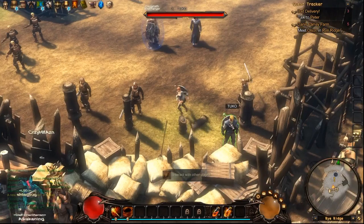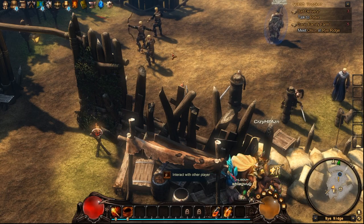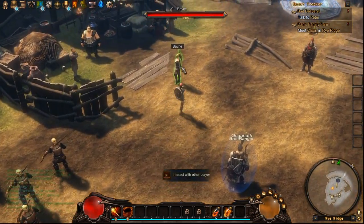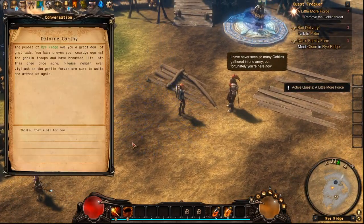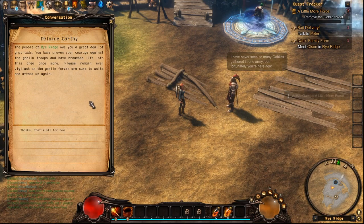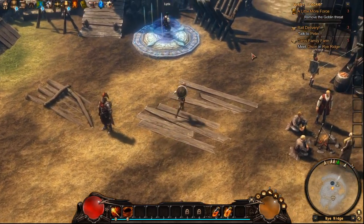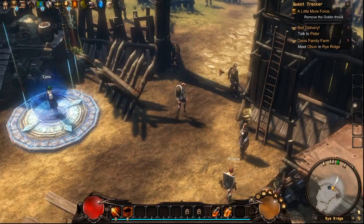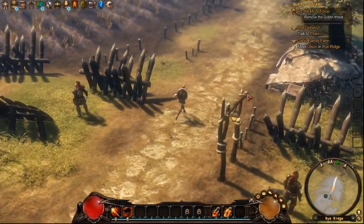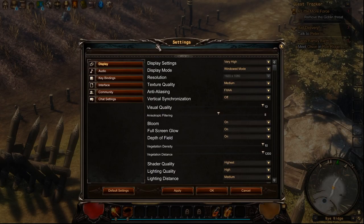Let me check the village. These are all other players — one is already level 13! This one has a horse already. There's a quest reward from the people of Pride Bridge thanking me for proving my courage against the goblin troops and breathing life back into the area. They warn to remain vigilant as the goblin forces are sure to unite and attack again. I have some level 3 quests now — maybe it's time to go check them.